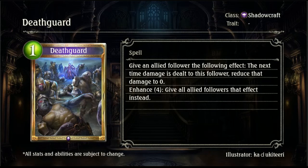Then we have Death Guard, a 1-drop spell for Shadowcraft. Give an allied follower the following effect: the next time damage is dealt to this follower, reduce that damage to 0. Enhance 4: give all allied followers that effect instead. Blocking one lot of damage could be crazy for an Ektar play — if you set up on turn 5 or 6, summon a couple of extra weak drops, play this for 4 to give them protection, basically a divine shield, and then play the following Ektar out. Would be absolutely insane in Unlimited, though I'll have to see how it goes in rotation.